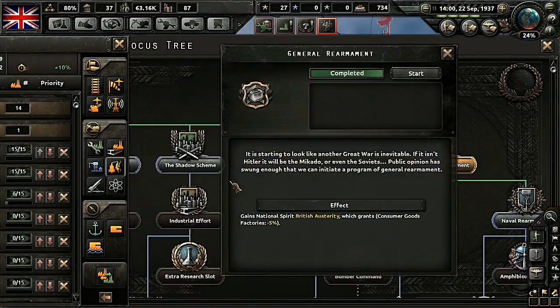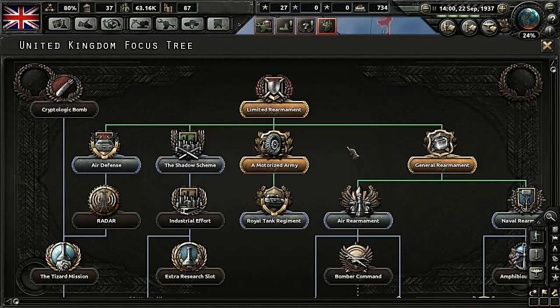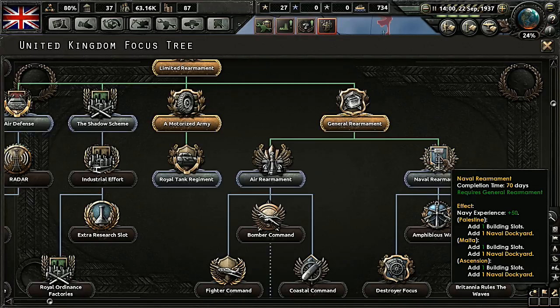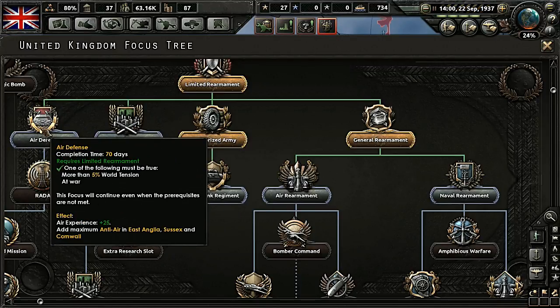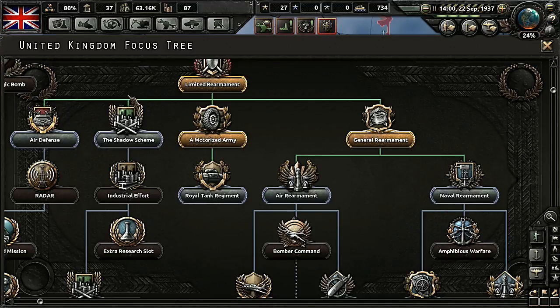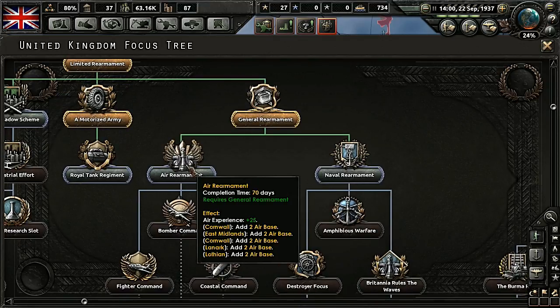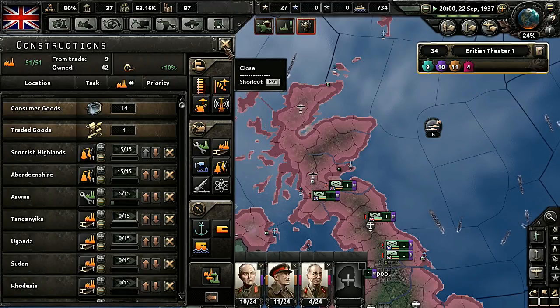Oh good, we got general rearmament, which gives us consumer goods factories another minus five percent. Naval rearmament — ooh, good, more dockyards. Shadow scheme — gain national spirit wartime industry, which grants civilian to military conversion rate. That's going to give us air experience and air defense. Let's focus on naval rearmament.